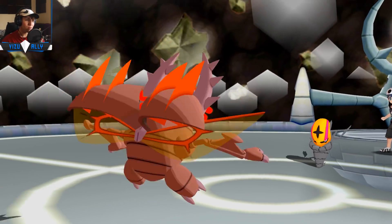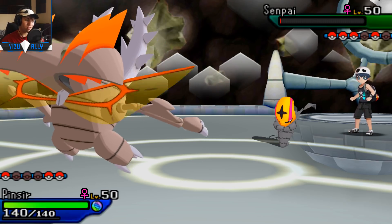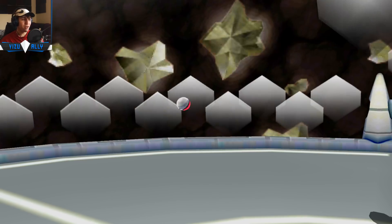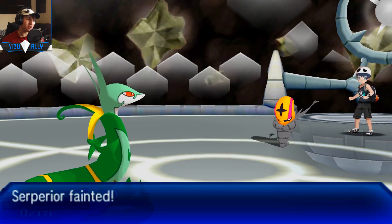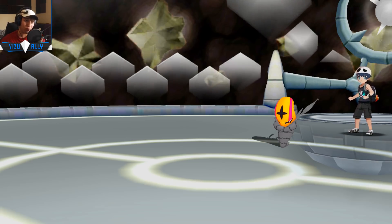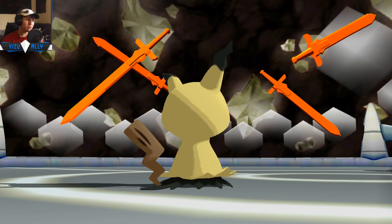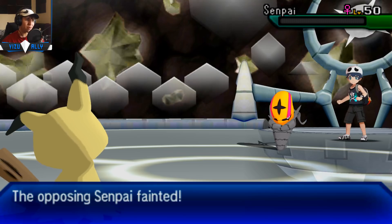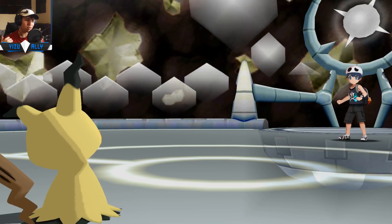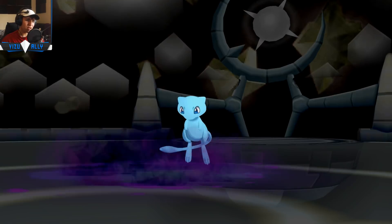I'm just going to weaken Magearna so that Mega Pinsir and Mimikyu can clean up. He knocks me out and I bring in Mega Pinsir and Earthquake him. This really surprised me — it's an Endure Scolipede activating a Weakness Policy. Every time I battle Hasui he always has some gimmick like a Weakness Policy. That's pretty cool, but I could actually get swept by this Scolipede because he has Endure and then Me First. He probably predicted me to use Quick Attack — I don't have Quick Attack — so that's why I switched into Serperior. He's faster because of Unburden, outspeeding my entire team even through Sticky Webs.